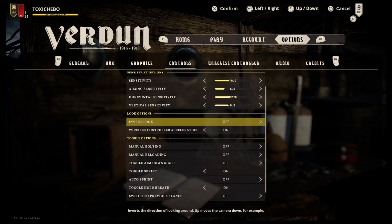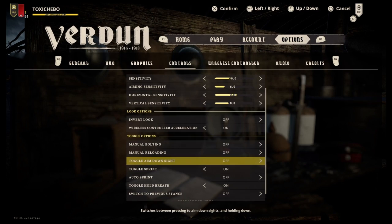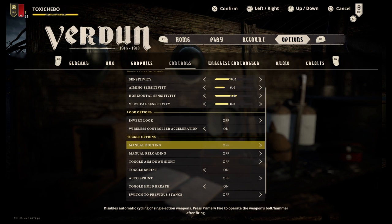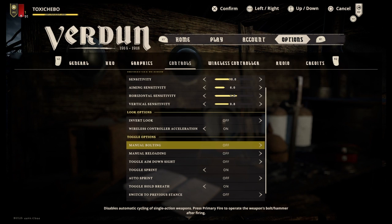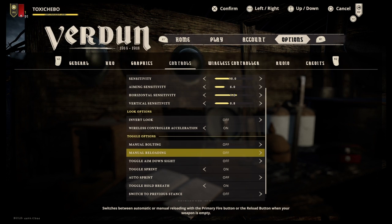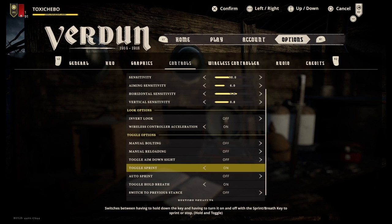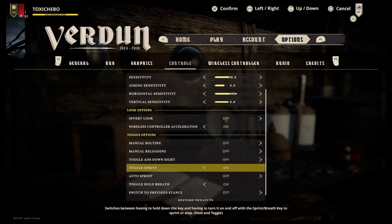Look options — don't worry too much about those. For toggle options, manual bolting and manual reloading I've got off because the game assists me with reloading, which is quicker. Online if you have these on you're at a disadvantage because you have to worry about bolting and reloading yourself when the game can just do it for you, letting you shoot quicker. In offline for immersion you might toggle them on. Toggle sprint I always have on because you don't want to be sprinting constantly — you'll lose your breath and sometimes you need to hold it when you aim.